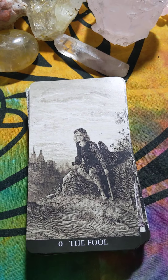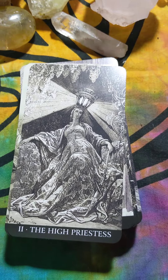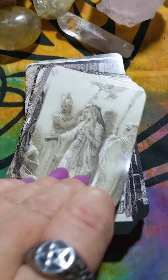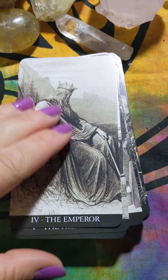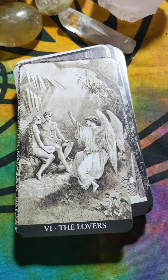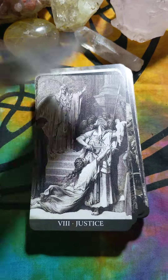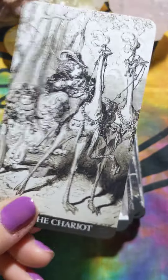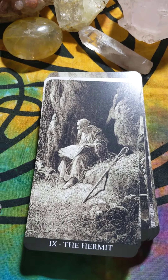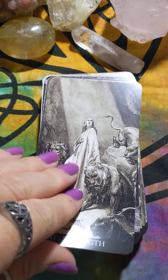So let's get started here with the Fool. Magician. High Priestess. Empress. The Emperor. The Hierophant. The Lovers. That's the back of the card. Chariot. Justice. Hermit. Wheel. Strength.